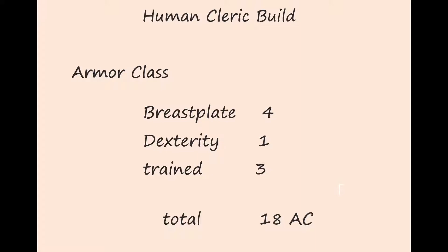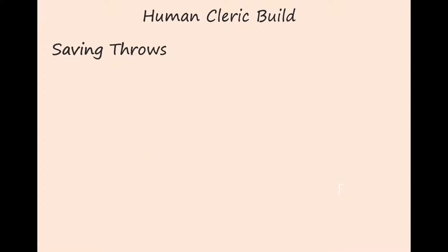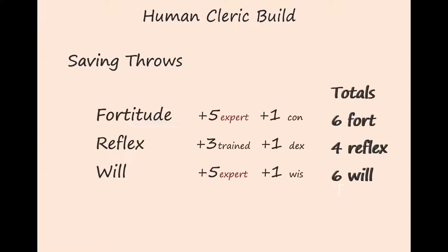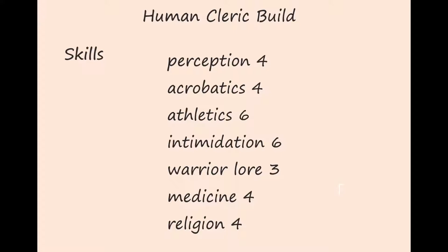Now we can calculate our stats. Armor class: four from the breastplate, one from dexterity, and three from being trained in medium armor, for a total of 18 AC. For hit points: eight from human ancestry, eight from cleric class, one from constitution, and one from the Toughness feat, for a total of 18 hit points. Saving throws: reflex is three for trained plus one for dexterity for four; fortitude is one from constitution plus five from expert training for six; will is one from wisdom plus five from expert training for six. For skills: perception four, acrobatics four, athletics six, intimidation six, Warrior Lore three, medicine four, and religion four.